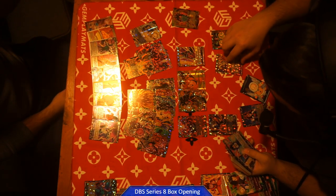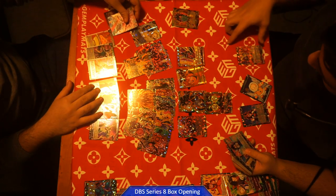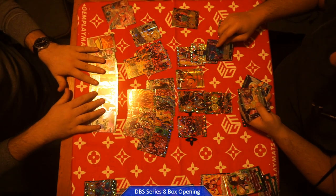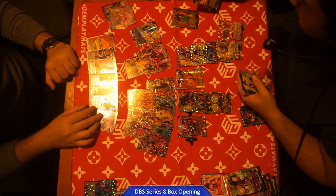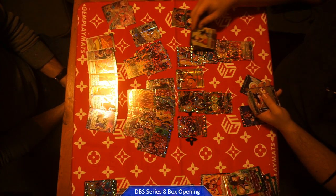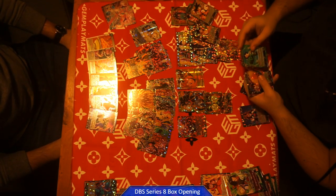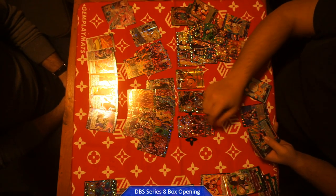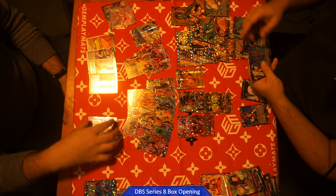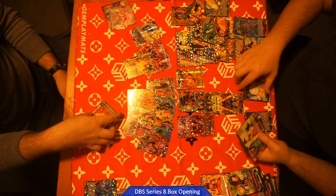Let's put the SRs over here, try to split them up by rarity and commons. I put them with the common foils. Pulled a whole bunch of rares — wow, I pulled so bad.